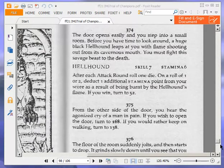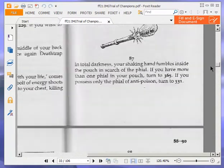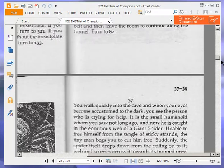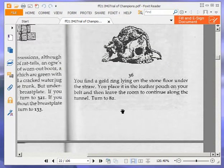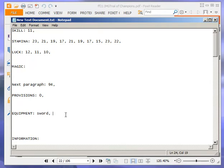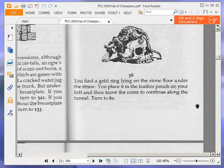If you win, turn to 52 — we did, and that's where we're going. The room is empty apart from a pile of straw and old bones in the far corner. We are going to rummage through the straw, so turn to 36. You find a gold ring lying on the stone floor under the straw. You place it in the leather pouch on your belt and then leave the room to continue along the tunnel. Turn to 82. So we have a gold ring.